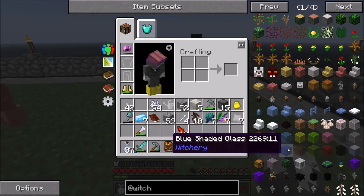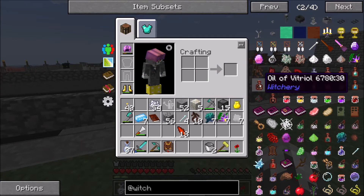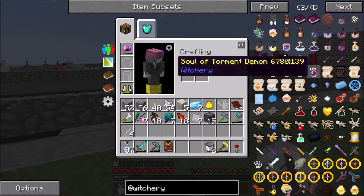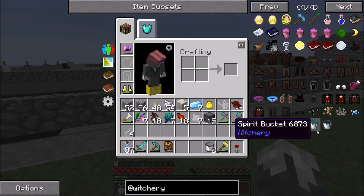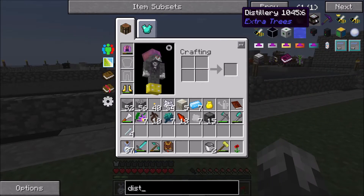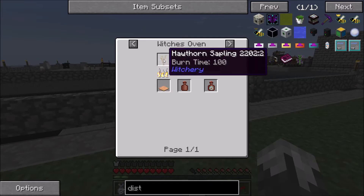The next thing we need to do is look at all these different things — we need a distillery. The other thing we need is a distillery. But before we can do that we've got to get these different saplings from Witchery. There it is.